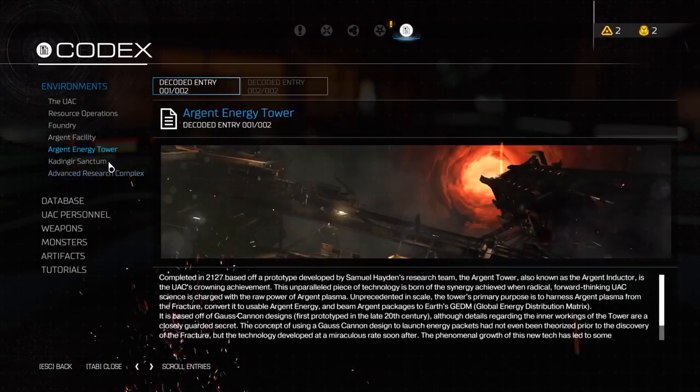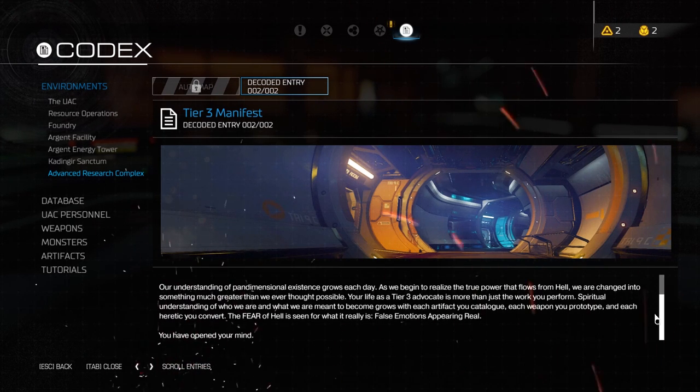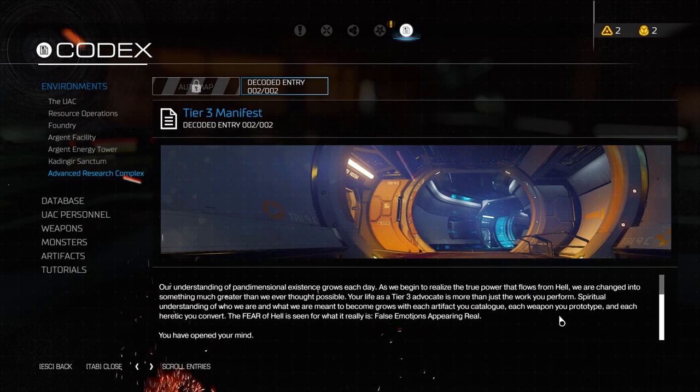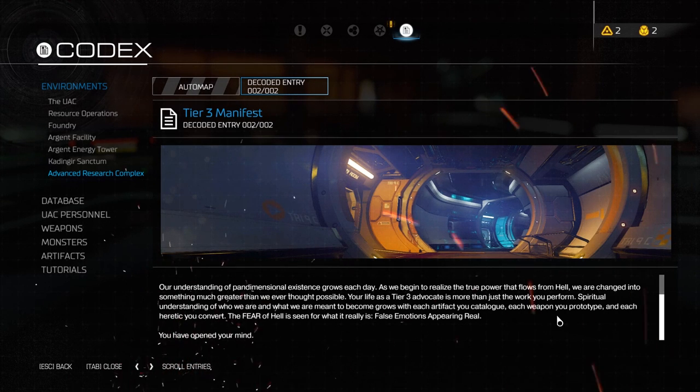Let's learn about this place - the advanced research complex. Welcome tier 3 advocates. You have elevated yourself to the next level of thinking. Your previous notions have been cleansed by science and you see things now as they truly are. The true power of Argent Energy under the stewardship of the UAC will drive us to the next age of mankind. No more secrets, no more hiding. Your journey towards the final tier begins now. I would not want to be a tier 3 advocate. Our understanding of the pan-dimensional existence grows each day and as we begin to realise the true power that flows from hell we are changed into something much greater than we ever thought possible.